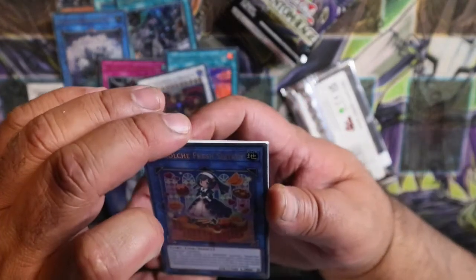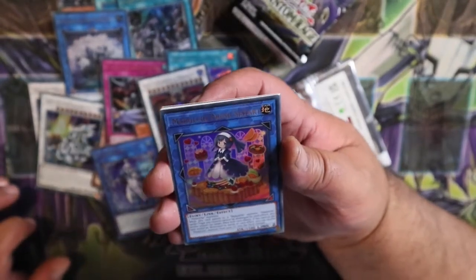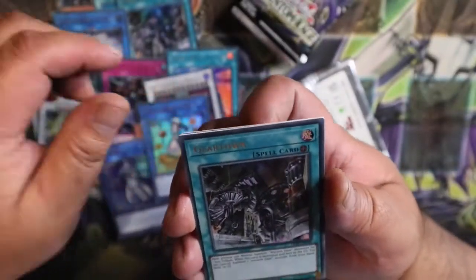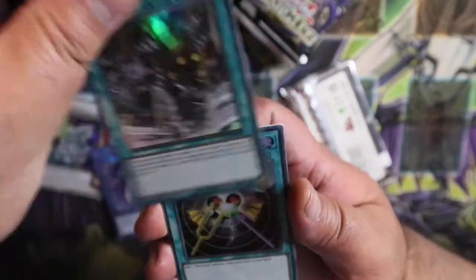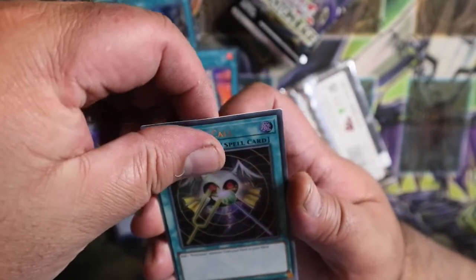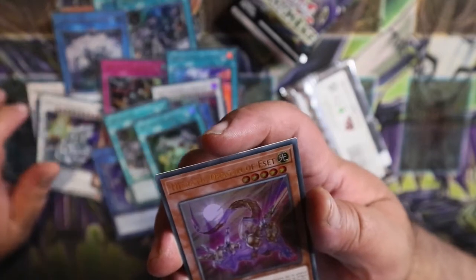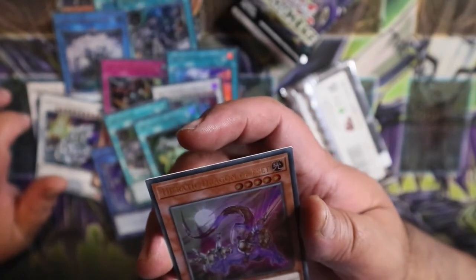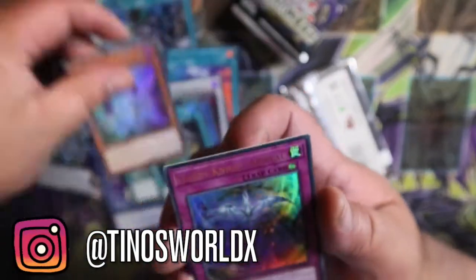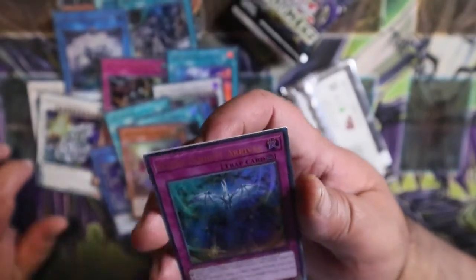Let's go, let's go! We've got My Dolce Fresh Star, Gear Town, Resonator Core, Heretic Dragon of Acid, and our last one is Starry Knight Arrival.